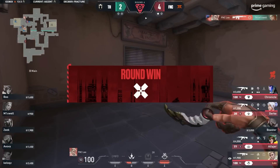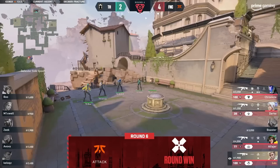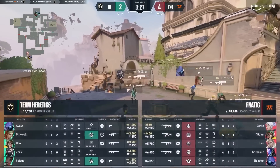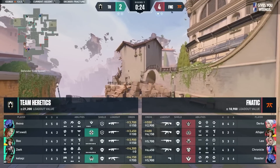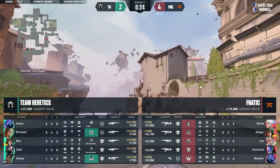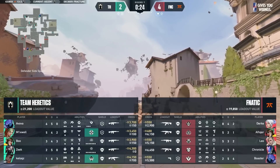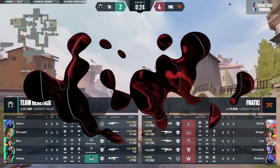It feels like Fnatic maybe started shaky in the first two, three rounds — really warmed into things now. Leo letting himself be heard with a 4K. Fnatic might have a couple of ultimates to work with in this round too. When you see this bar of red — I know most of you are accustomed to that meaning you lost every game in your match history. But for Fnatic, it means they have every ultimate ready to go.